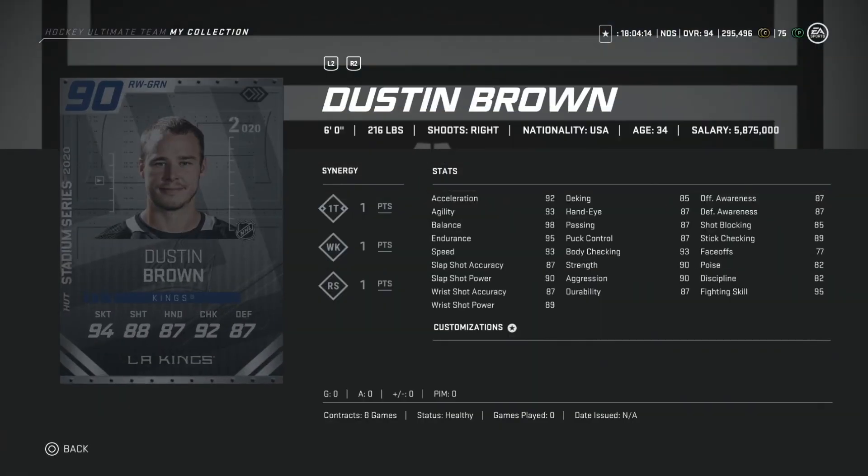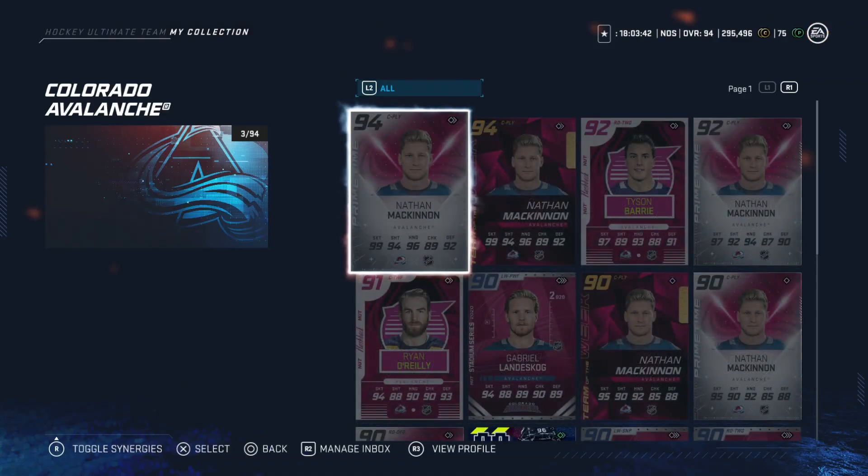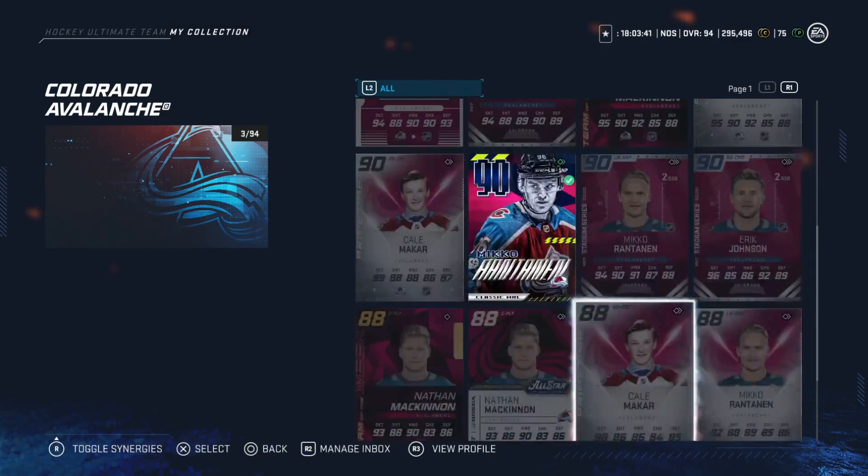Finally for the Kings, Dustin Brown — six-foot, 216. He's pretty slow at 93 speed, acceleration, and agility. His shot is basically the same as Iafallo at 87 accuracy and 90 power, but hand stats are a little bit worse. His body checking at 93 makes him a little more potent defensively, but he's not a center. I think there are a lot of better right wingers out there even if he gets to a 93, so I would pass on Dustin Brown.